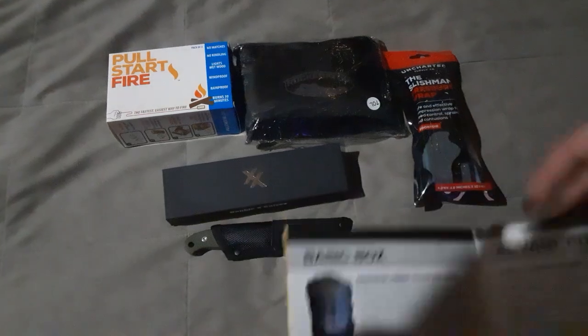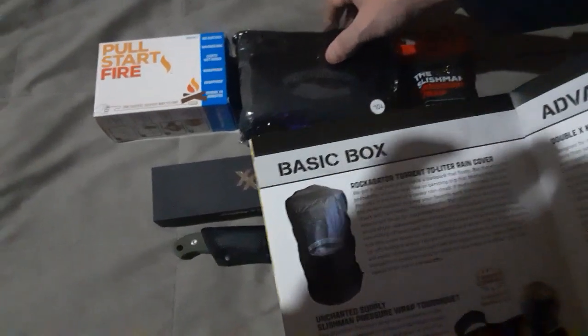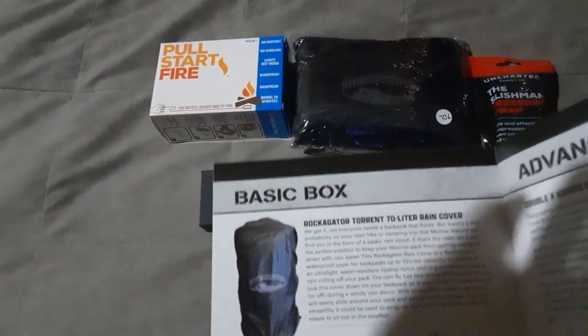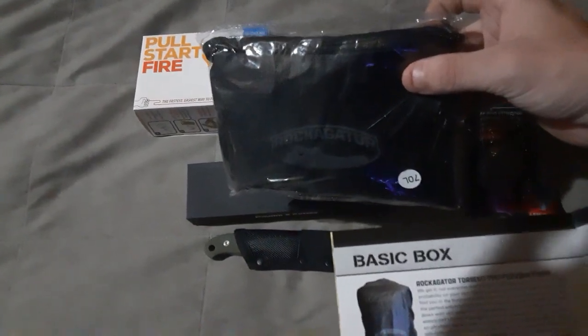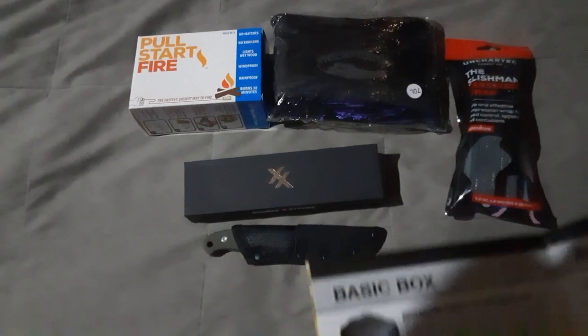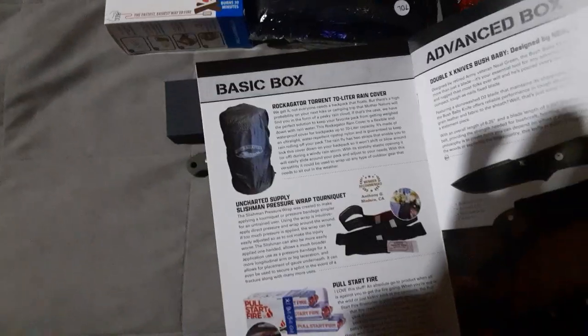The first item in the basic box is the Rock Gator. It's a rain cover pack right here. This is a pack that wraps around your bag to help keep it from getting rained on.